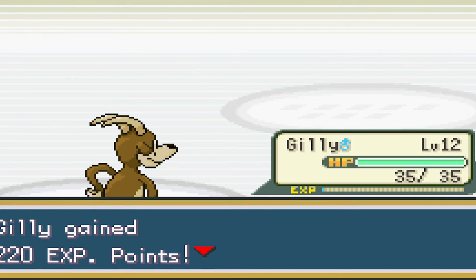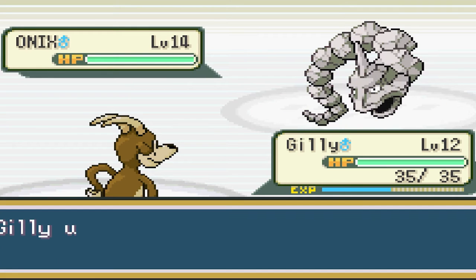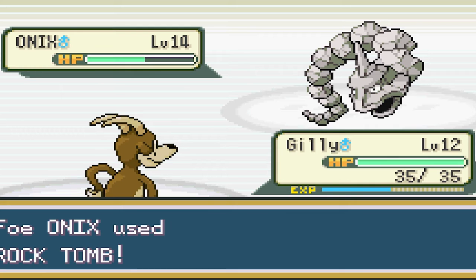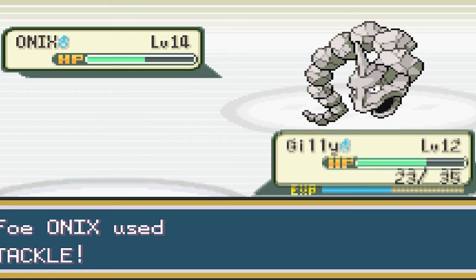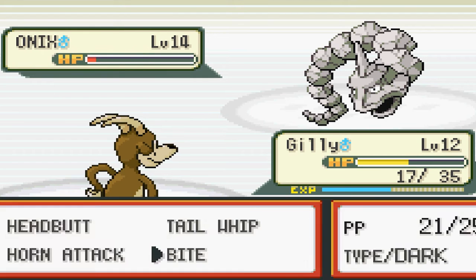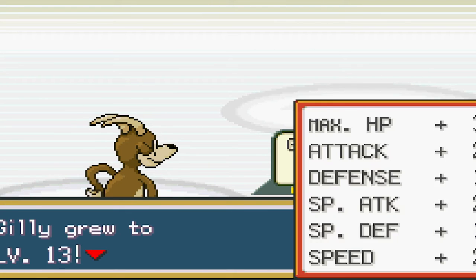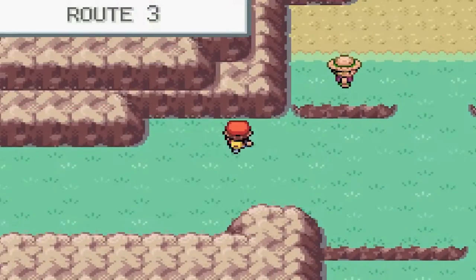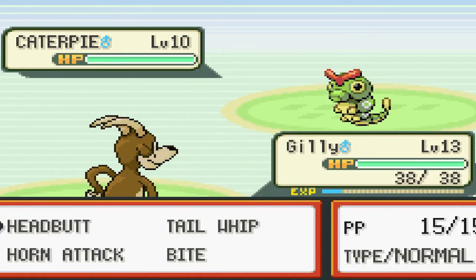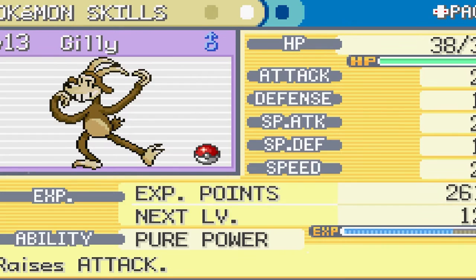Only slight problem: in Generation 3 — the generation Pokemon FireRed is — Bite counts as a special move even though it's physically based. And Gilly has lower special than physical attack, meaning sometimes it was hard to judge whether Headbutt would do more damage than Bite. Even though Bite isn't resisted, it's using a lower stat than Headbutt. Either way, I managed to beat Brock, because similar to Headbutt, Bite can also flinch. I don't remember if I got any flinches in the Brock fight, but regardless, I beat him. Hooray — on to the next part.